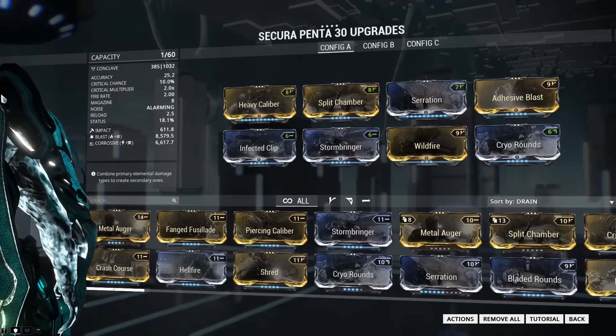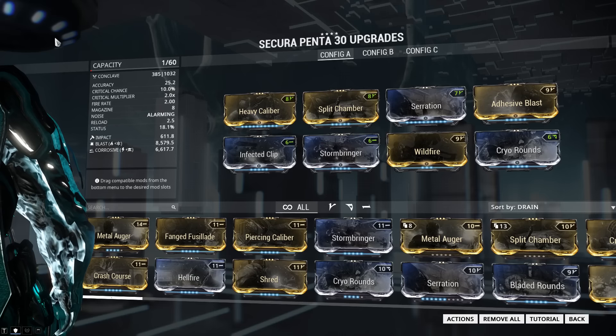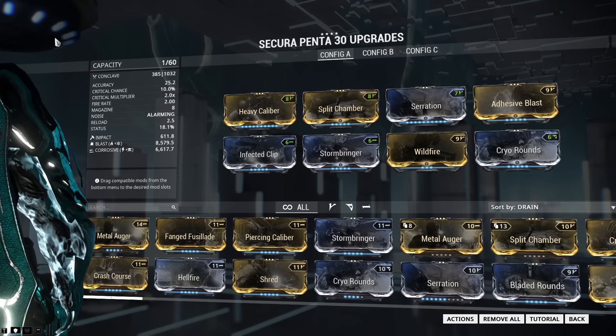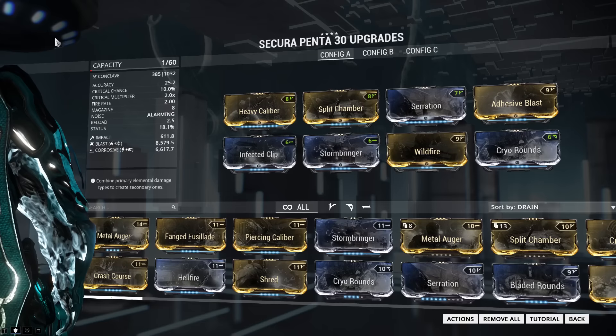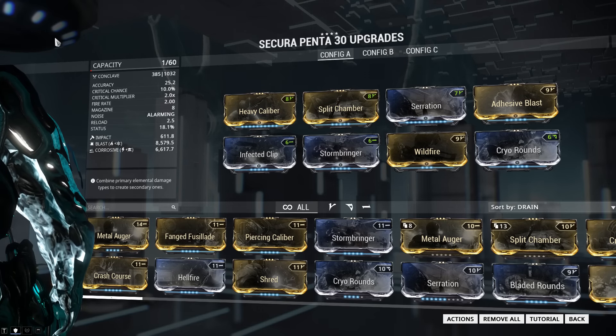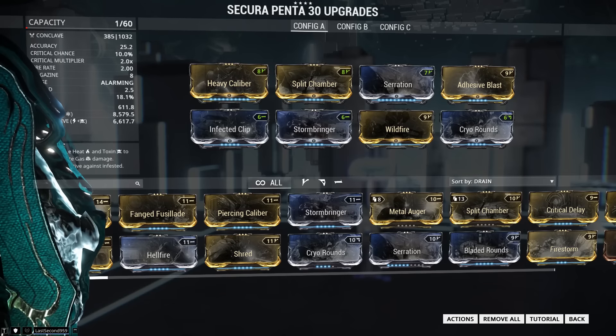Like most Syndicate weapons, the Sakura Penta comes lavishly polarized with several polarity slots out of the box. This is great because even without investing forma, you can get a pretty good idea of whether or not you're gonna like this weapon by simply throwing a potato on it and leveling it up. It also means that to get a great build, we're not gonna have to drop six forma into this thing.